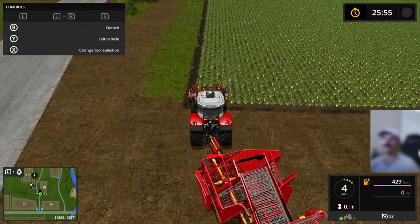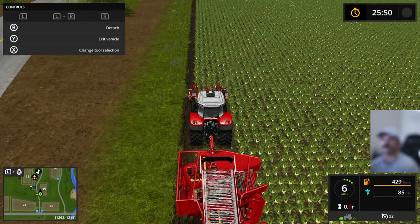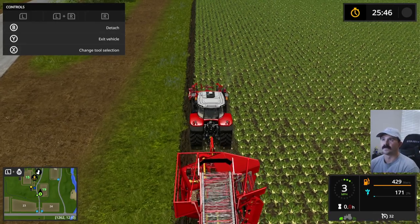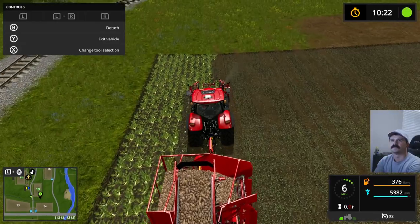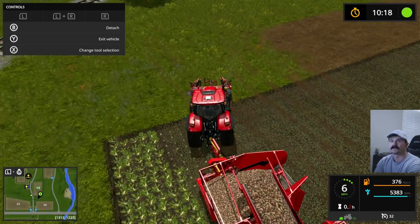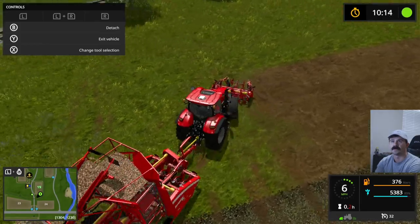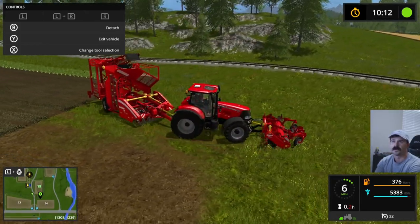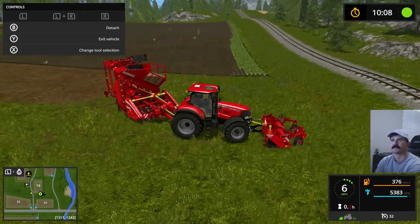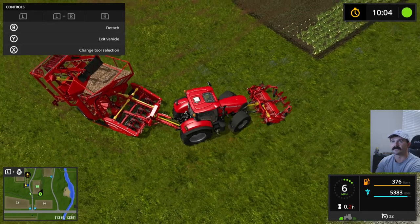We'll do some video editing and skip this so you don't have to watch me harvest the whole thing, and then we'll go harvesting sugar beets for this guy. Another side note: this is a great way to experiment with new equipment and technology. If you're not sure if you want to get into a crop type, just find a field where the AI is already growing it and you can experiment to see if it's something you want to do.